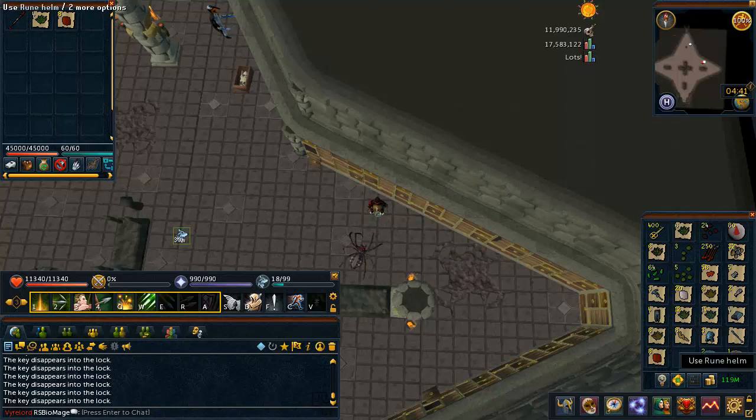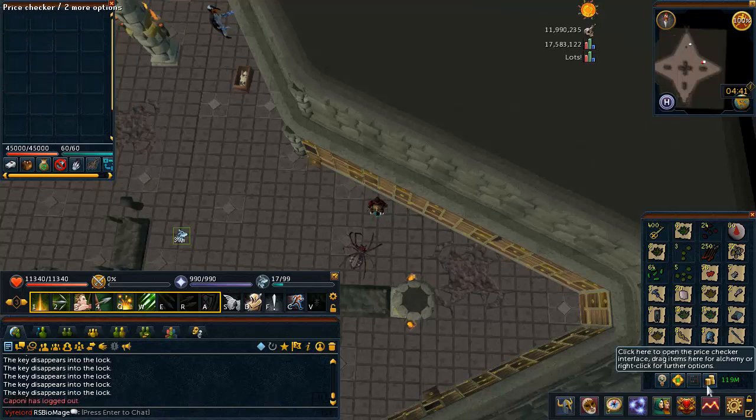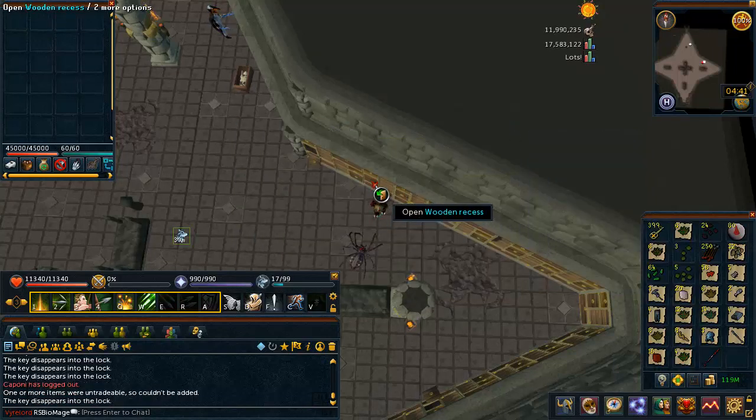So we are 100 keys in and we have made almost 1.1 mil. That's pretty good. If I can get 1 mil per 100 keys I'll be satisfied. But I would really like to get at least one Saradomin page or Ceridoman page or something. I don't know how rare those are — probably more than they should be.